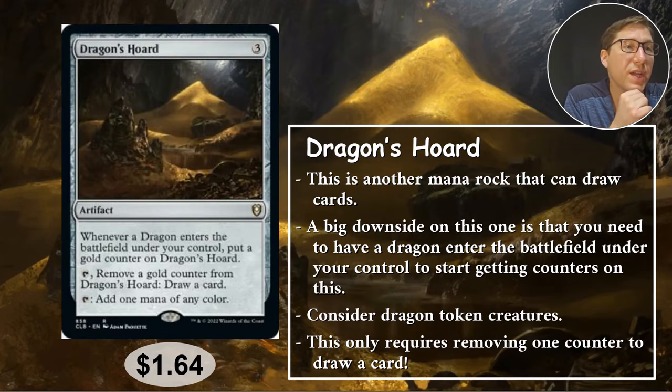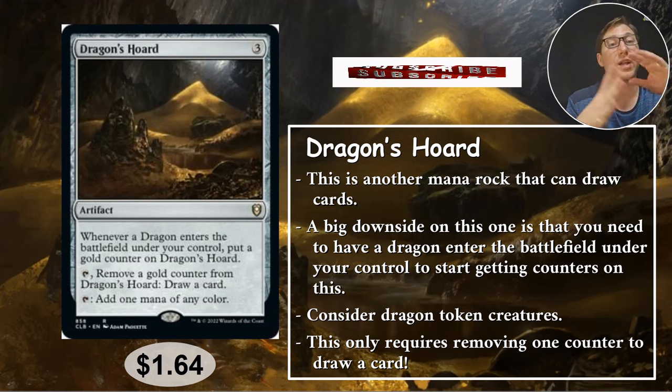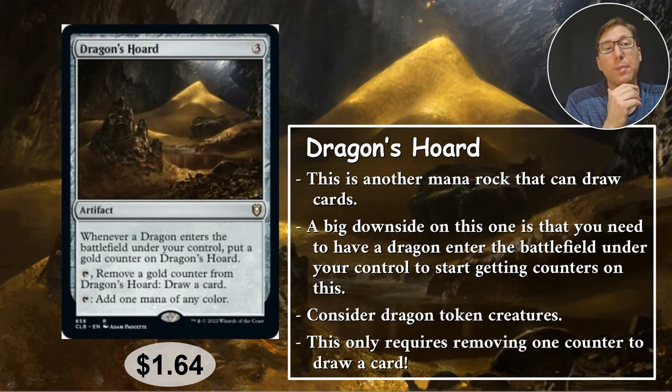Number three: Dragon's Horde. Three mana — a mana rock that taps for any color. Whenever a dragon enters the battlefield under your control, put a gold counter on Dragon's Horde. Tap and remove a gold counter from Dragon's Horde to draw a card. So this is kind of better than Bandits Hall, but you need dragons entering the battlefield — tokens are fine, you don't have to cast them. You need a deck that can at least make some dragons, whether by casting or tokens. Early game it's mana, late game it's card draw — a great combination. $1.64.